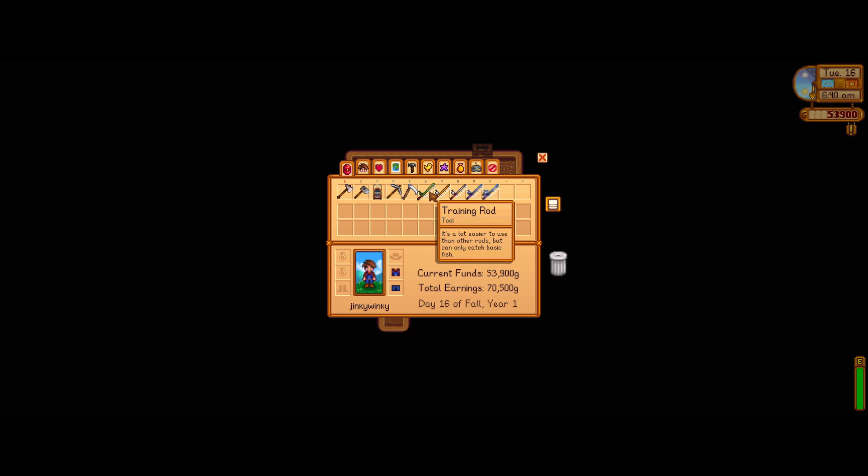You can also buy the training rod at any time. It's a lot easier to use but as it says here it will only catch basic fish, so there is definitely a downside to this. It's very cheap — only 25 gold — so if you are lacking in money this is very easy to afford.